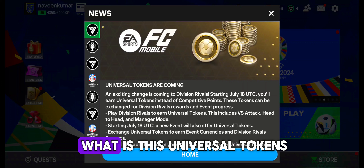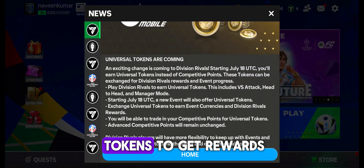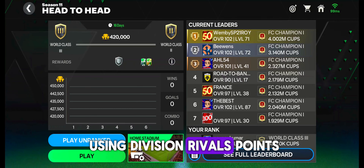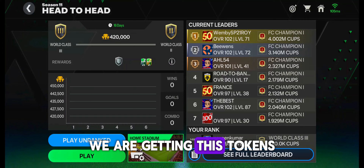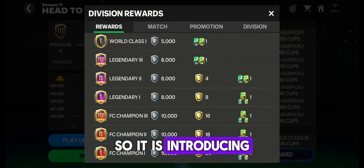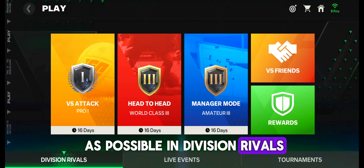Lot of people are asking: what are universal tokens? It is a token we can use to get rewards from the store, like how we are using division rivals points. So in place of division rivals points, we are getting these tokens. We can use them in every section. It is being introduced next week with a new event, so grind as much as possible in division rivals.